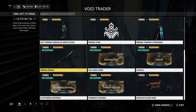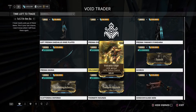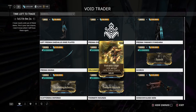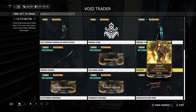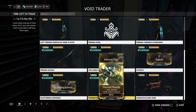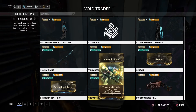Baro has also brought four dual stat mods — basically all of them are heat-based for melee, secondary, primary, and shotgun. The Volcanic Edge is for melee, Scorch is for pistol, Scattering Inferno is for the shotgun, and Thermite Rounds is for the rifle.